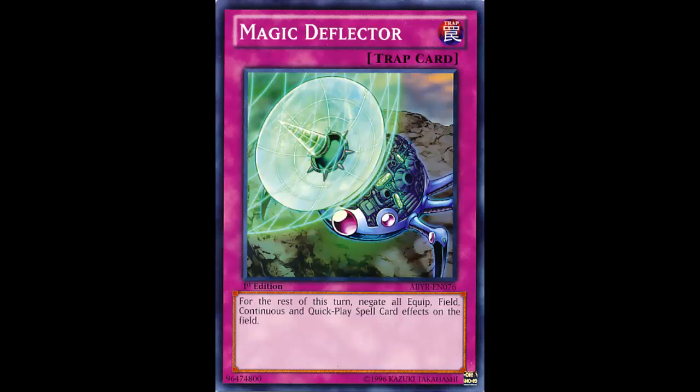Against something like Traptrix, it doesn't really do much — they're a slow deck that likes to play a lot of normal spells like Pot of Duality and Upstart Goblin. For Madolche, really the only thing you could probably hit is their Ticket and Chateau for a turn, but then they're free from Magic Deflector. So essentially you just negated one card — not the best.